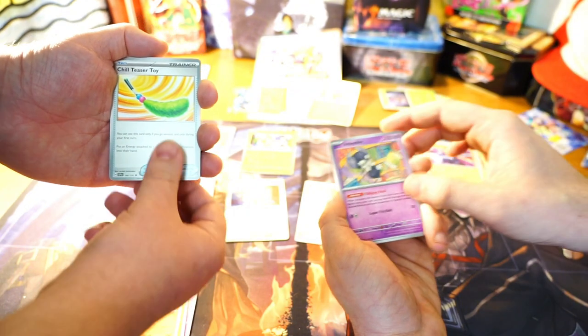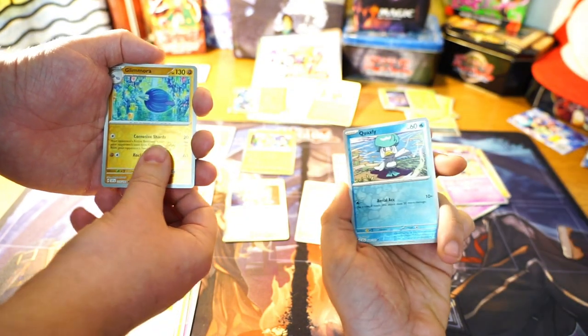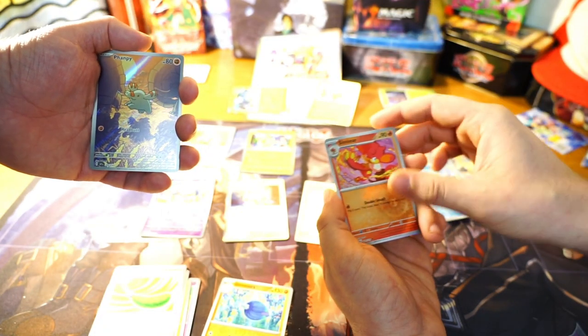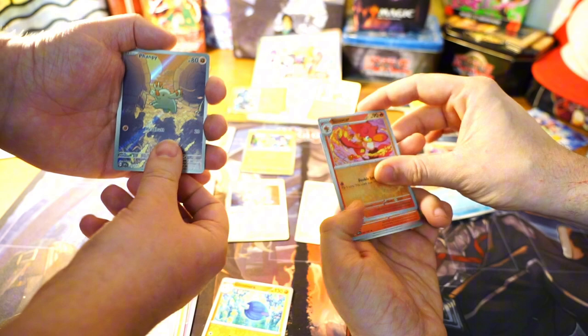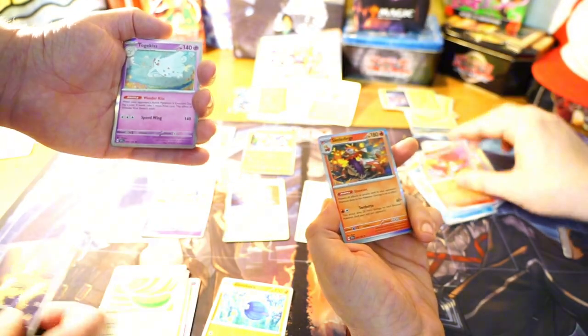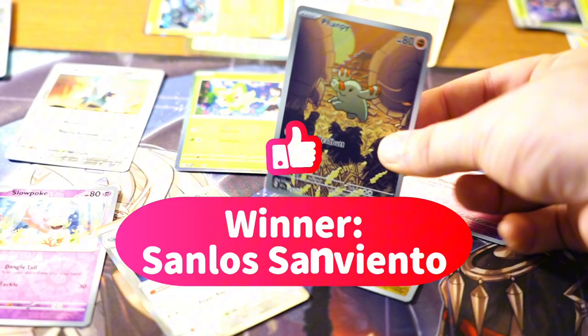I don't know what this one even is — it looks like a little devil. Quaxly the boy. We got a Quaxly, this is the luckiest pack. Oh! Full art Farigiraf! Oh no! You're cooking me, dude! I don't have anything! Oh my goodness! That's a beautiful Farigiraf — I think that actually might be a hit.